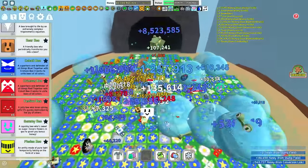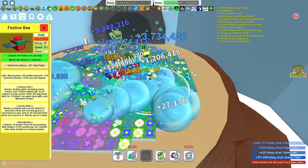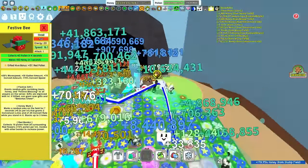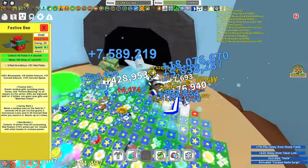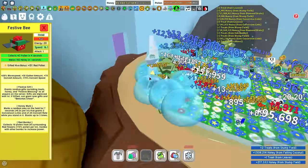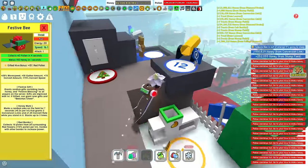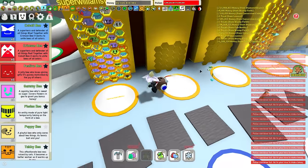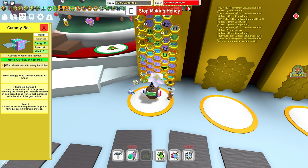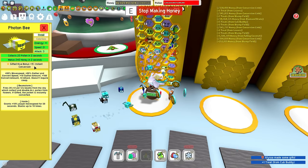You do indeed need a Gifted Festive Bee as it will give you Festive Gifts, and the gifted part gives you Festive Cheer which increases the speed of your bees and also increases pollen. Even if not gifted, make sure you have a Festive Bee overall because the Festive Blessing gives you 100% instant conversion for about 15 seconds which is really good. Gummy Bee — every hive needs a Gummy Bee for the extra goo and that 5% honey per pollen. You are also going to want a Gifted Photon Bee for that 5% instant conversion.